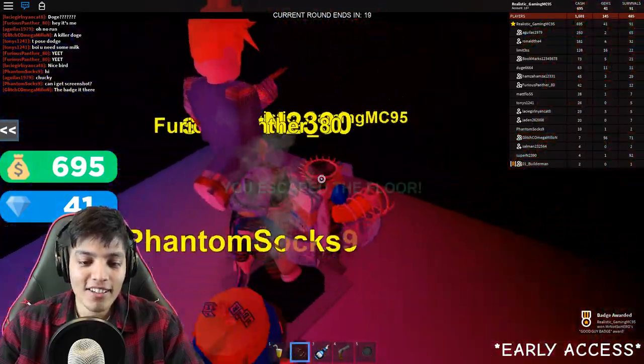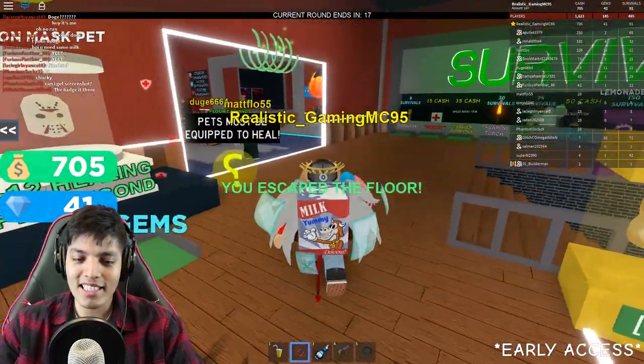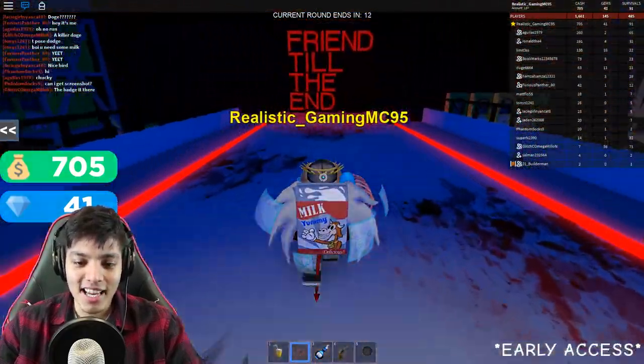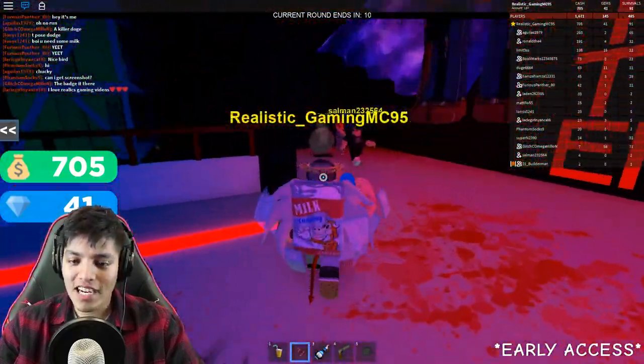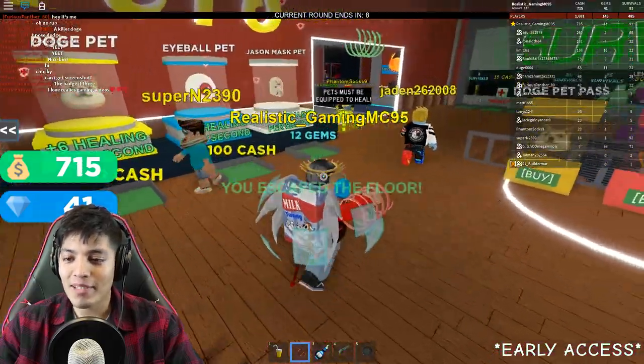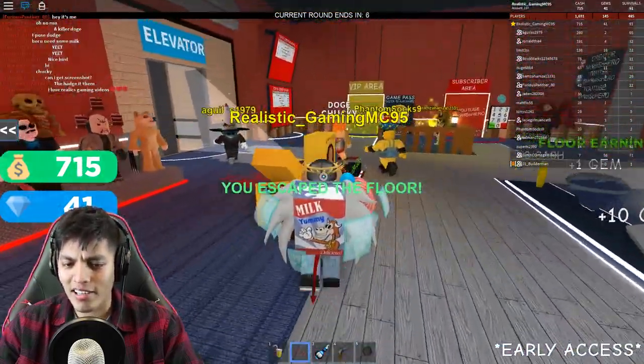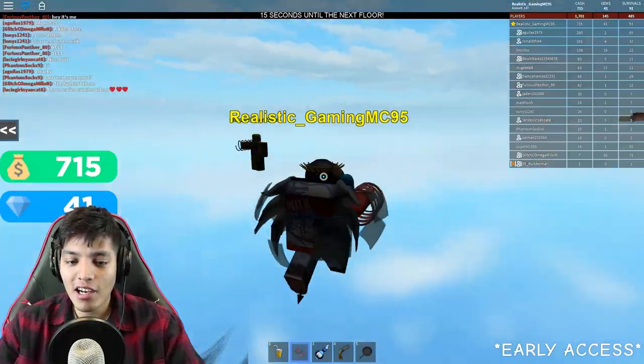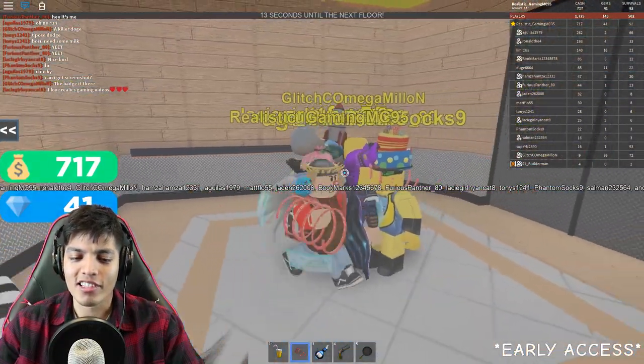Look — the Good Guy badge! Thank you for the badge, man. There's a hatch too — get out! He was stepping on their heads while they were trying to escape the hatch — that guy is insane. If you guys didn't know, you can keep escaping and getting points. I have 715 cash. Let's see — no it ended, so we couldn't check that theory.